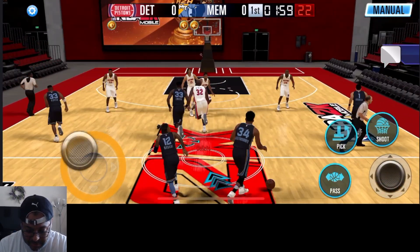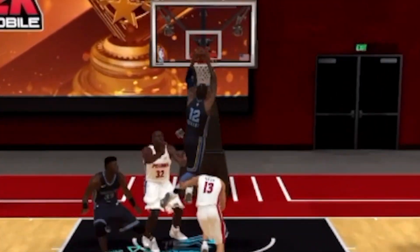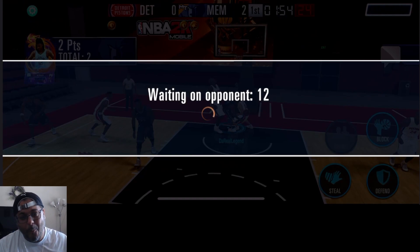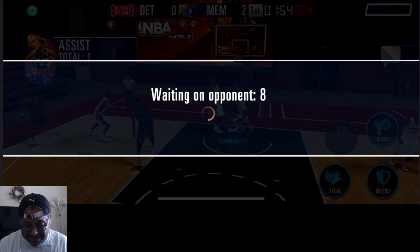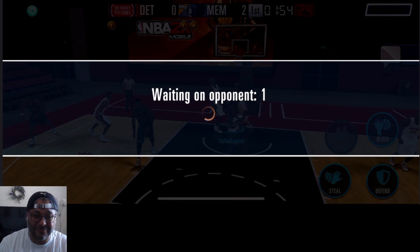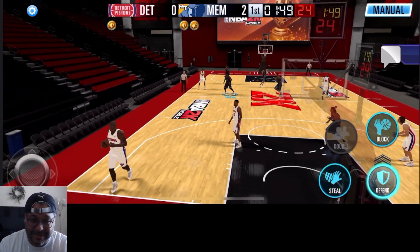We got the rock first, a lot of room for Ja to get to the rim. Get on him, Shaq, just don't jump. Waiting on opponent - you're telling me John Morant got the rage quit already? We got the rage quit with the John Morant, that's pretty crazy, I'll take it.